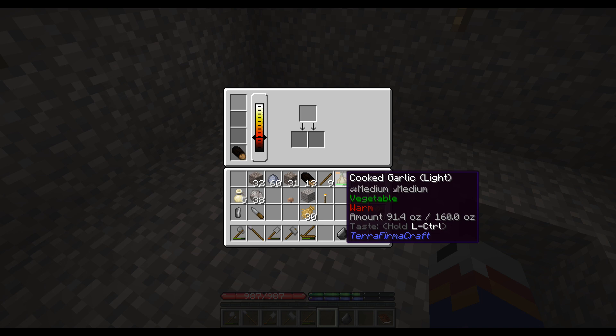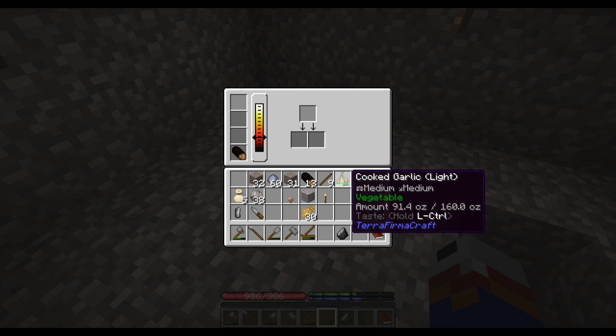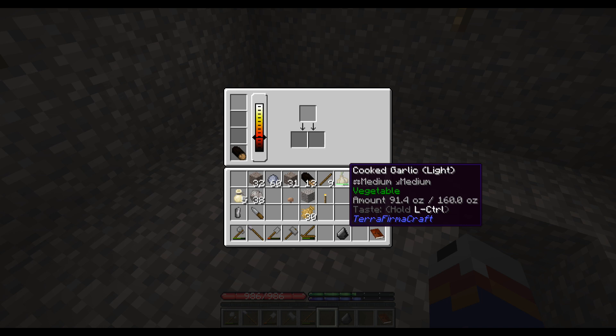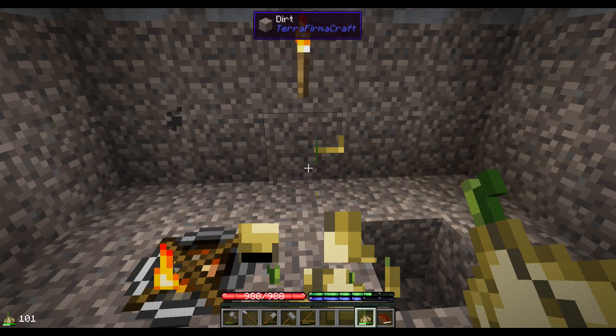I noticed that when the food starts to decay, the green bar will start going down — the higher the percentage of decay, the farther the green bar goes down. The final bar is its ounceage — how many ounces out of 160, which is about two pounds. This garlic has roughly 91 ounces, about eleven to twelve pounds. That's a lot of garlic, so with that much garlic it will actually last us quite a while. I'm going to fill up on the garlic.